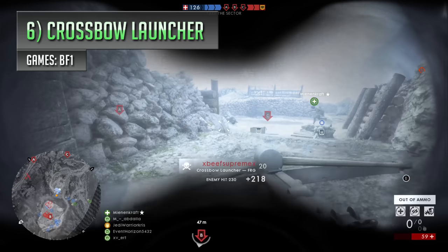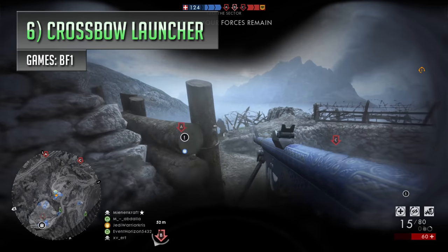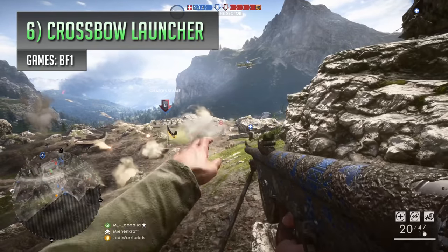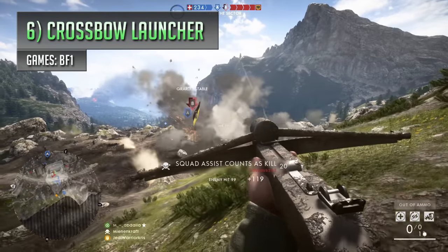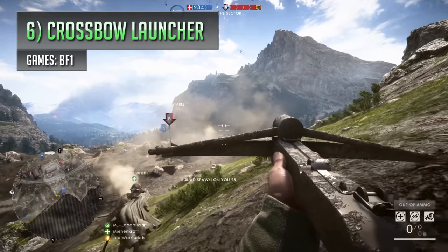In Battlefield 1, this gadget pretty much just acts like a support class version of the rifle launcher, and in the series it doesn't really function in a particularly different way to other grenade throwing things, but the fact that it's a crossbow instead makes it one of the more eccentric pieces of equipment you'll be able to find. As though it's not very special in the way it performs, it's still a pretty quirky gadget, but it all boils down to picking things out of the ordinary.